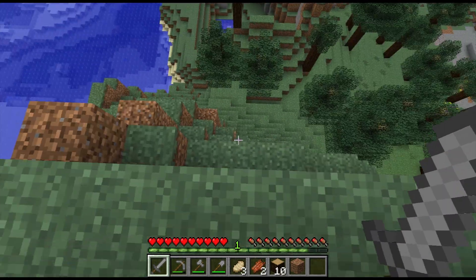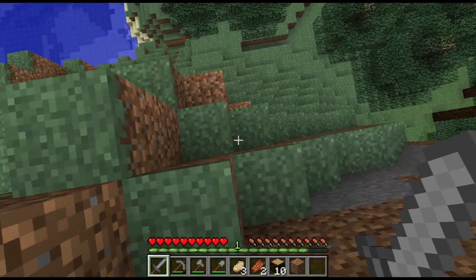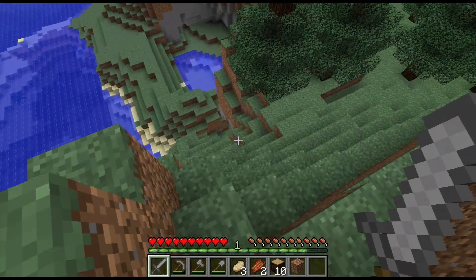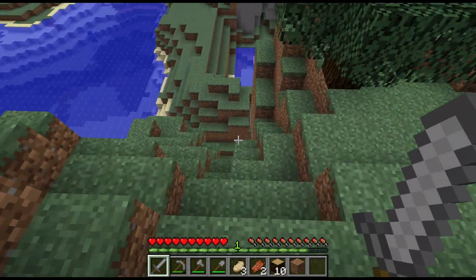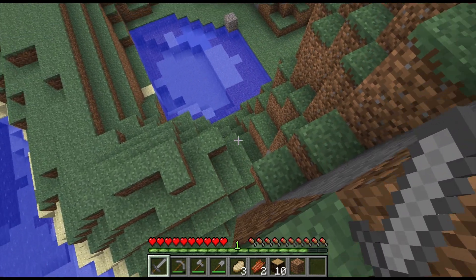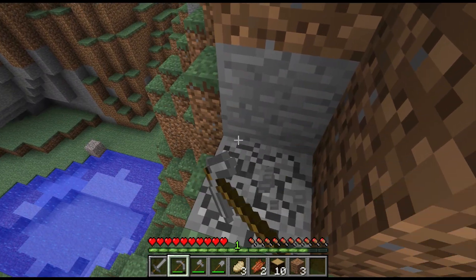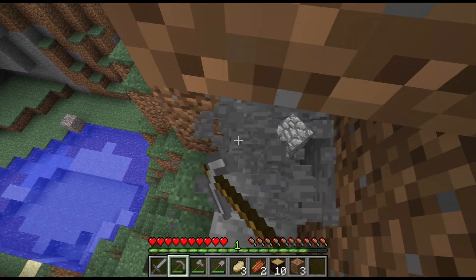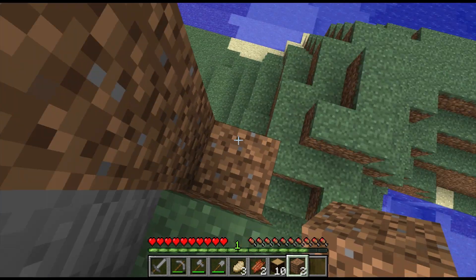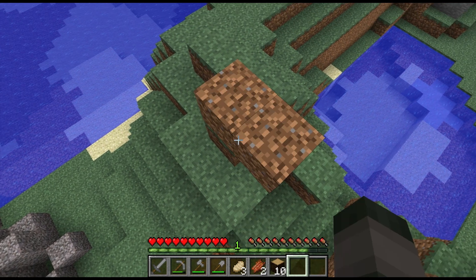We've got to do that quickly before night falls. Ravines are like cuts in the ground — a deep gap — and there's a ton of ores in them. So it's a wonderful place to find your first ores such as iron, and if you're lucky enough, gold. Me and Brayton were lucky enough on our private server to find diamonds in one that led to a cave, so there is the possibility of finding diamonds as well.